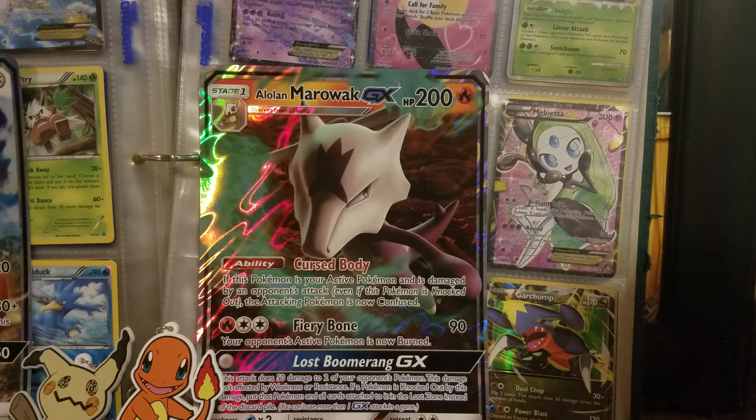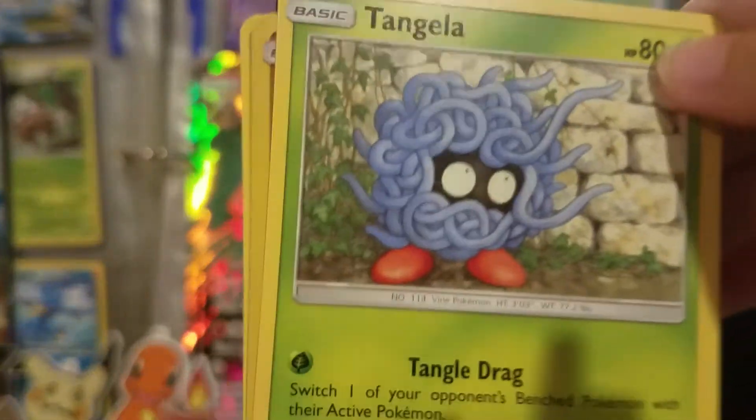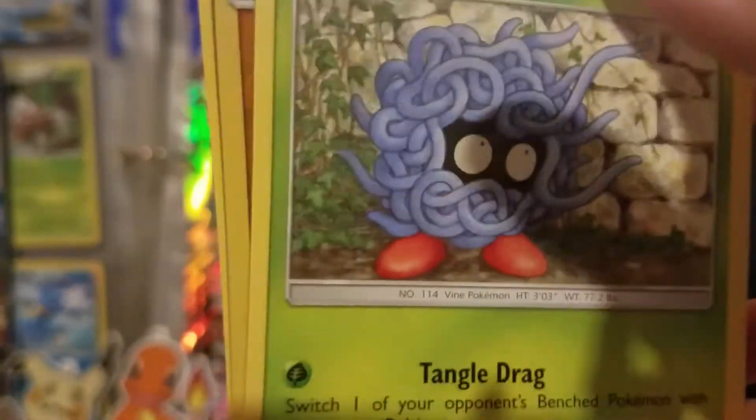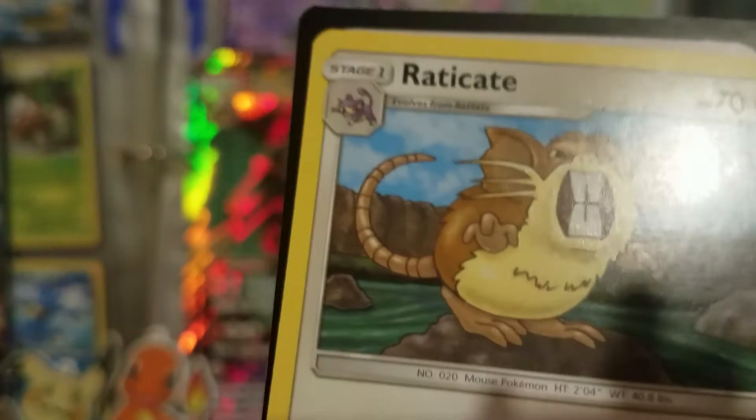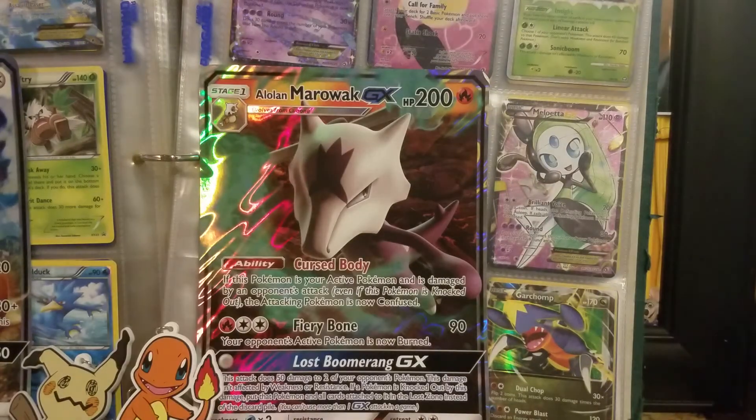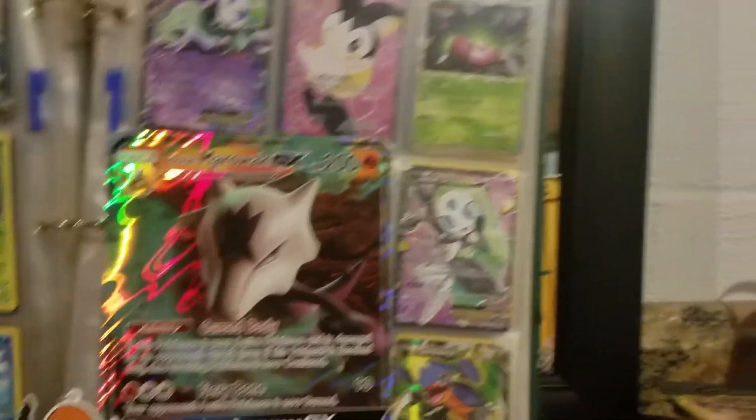And on to the last pack for this opening, and then we will be opening those other 30 packs in the next video. Last pack: Tangela, a Reverse Gligar, and a Raticate. So I think those were all the ones. That's all the packs we are going to open today.